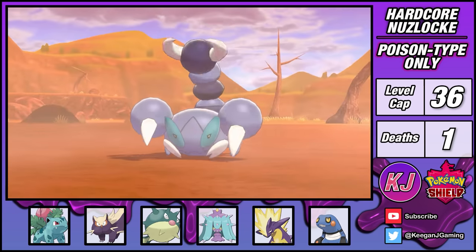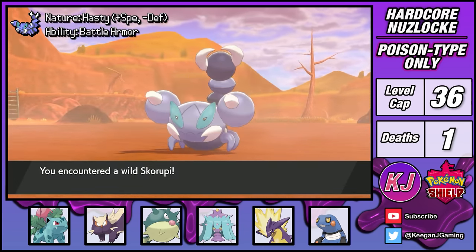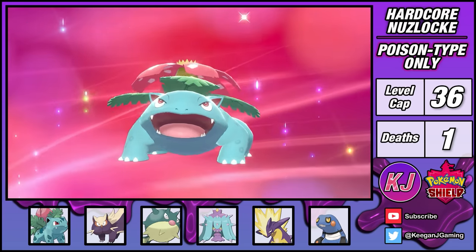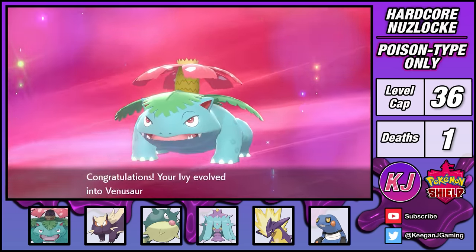I was able to find my next encounter, Skorupi, who I gave the fitting nickname of Deathstalker. Finally, my beloved starter reached its final form, evolving into Venusaur.